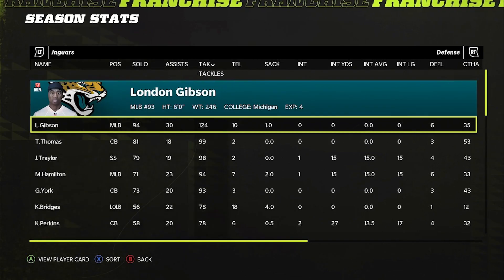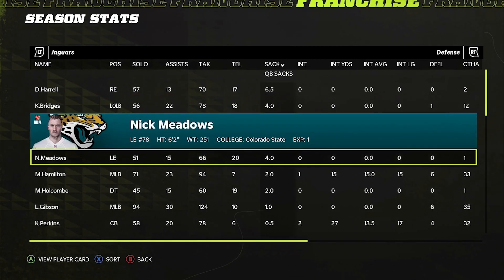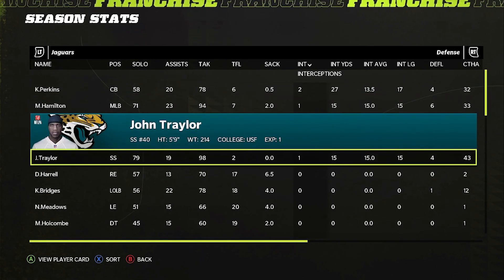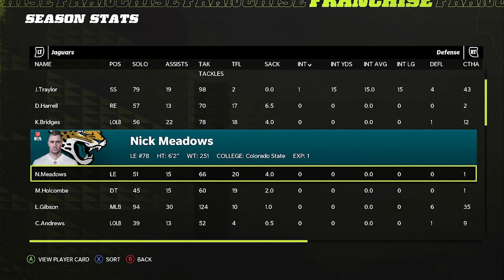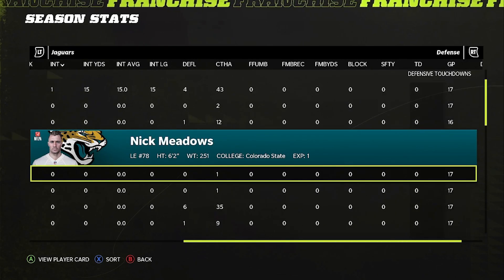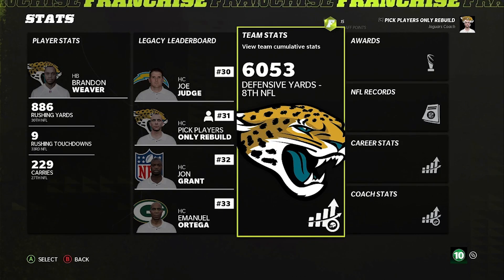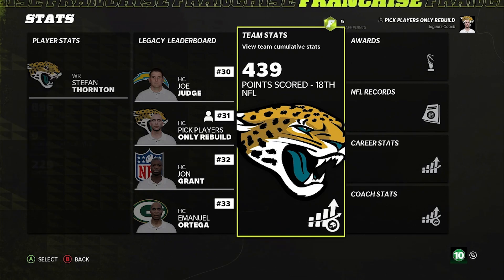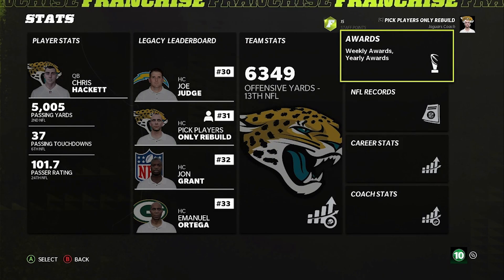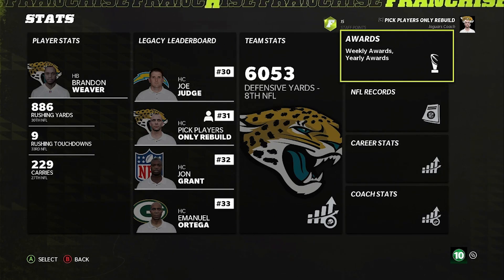Six and a half sacks for Harrell, four for Bridges, only four for Meadows — that's pretty disappointing. Two interceptions for Perkins, one for Hamilton, one for Traylor, who did have 98 tackles, and Meadows had 20 — but he's a defensive end, so that makes sense. We're 13th in offensive yards, eighth in defensive yards, and we went eight and nine. I get that the Texans and Colts have better records, but I don't agree. Maybe we lit up Tennessee twice and it inflated our stats — I doubt it, but it's definitely a possibility.